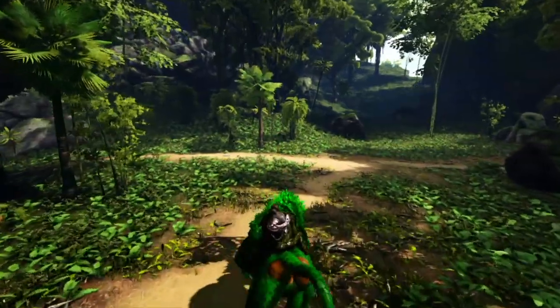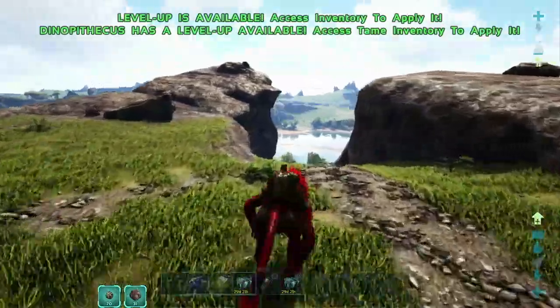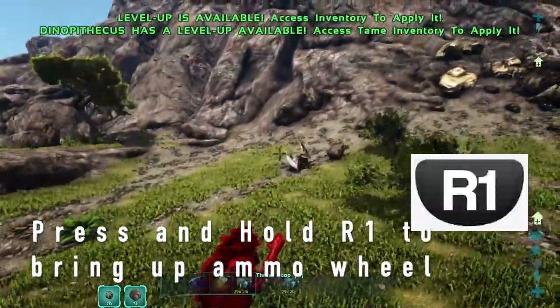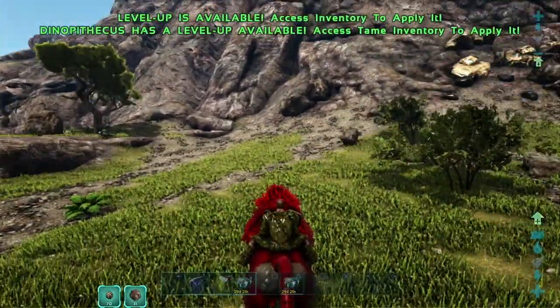Of course we can't forget our ground slam with the R3 button. To bring up the poop wheel, you're going to press and hold the R1 button — this is how you choose between which ammunition you'd like to use.